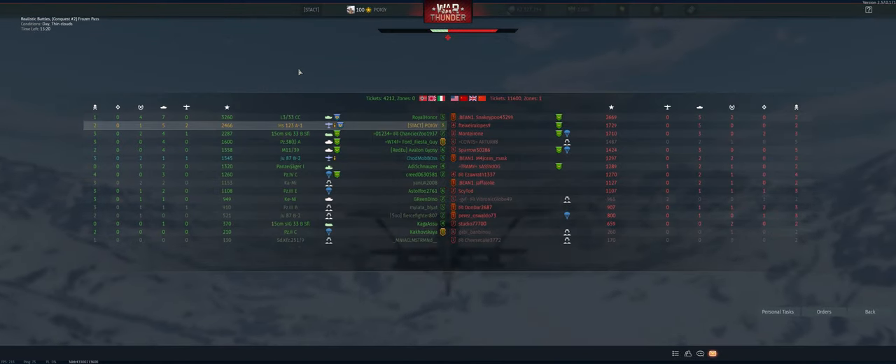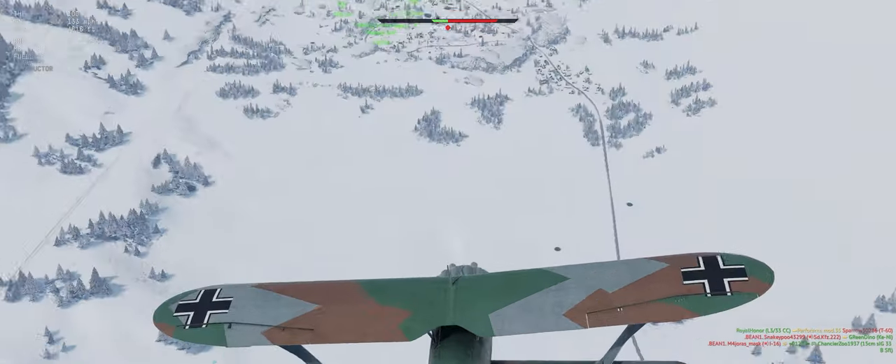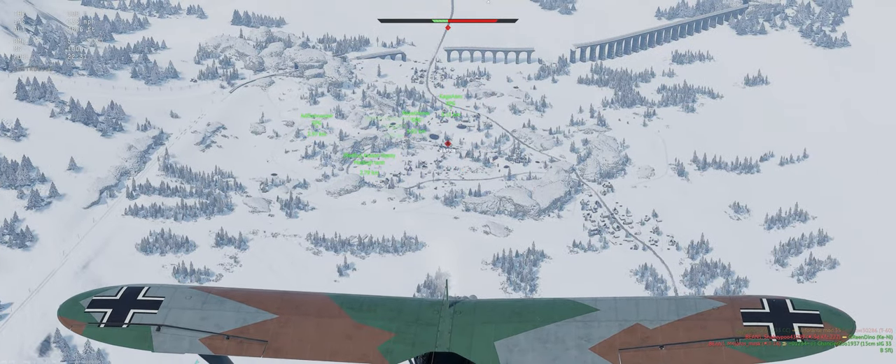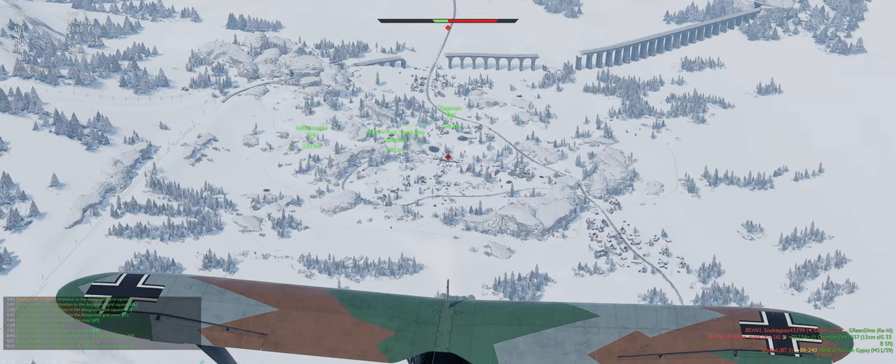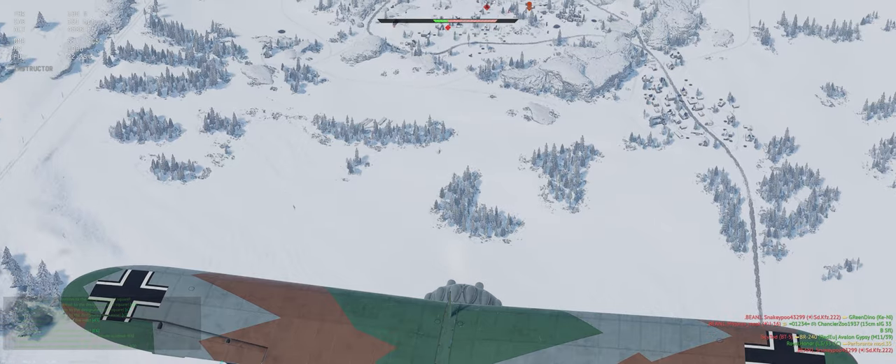Sitrep: we're on Frozen Pass in the HS-123A1. We got two — wait, three — enemy fighters up. We are laden with bombs, so we want to be careful about when we get into a fight with these guys and how we do it.